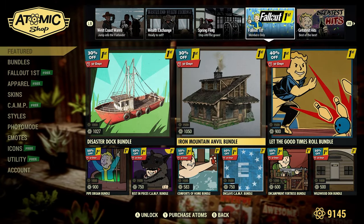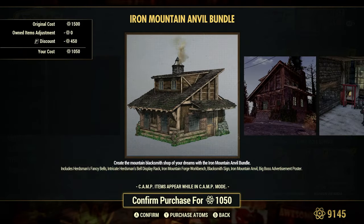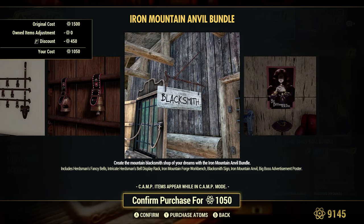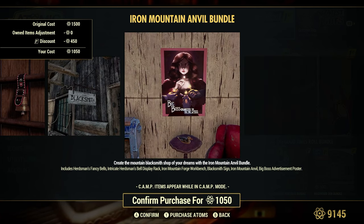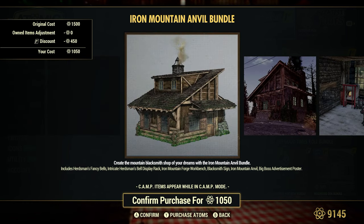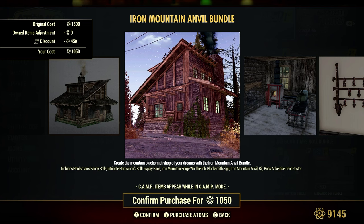Iron Mountain Anvil Bundle — 30% off for Fallout First, 1,050 Atoms. Interesting — we just had this one here, brand new maybe about a month or two ago, and we get this bundle back. I have seen this prefab in someone's camp and it is really nice. Whoever decorated it on the inside — I wish I would have taken a video of it — it was absolutely fantastic.